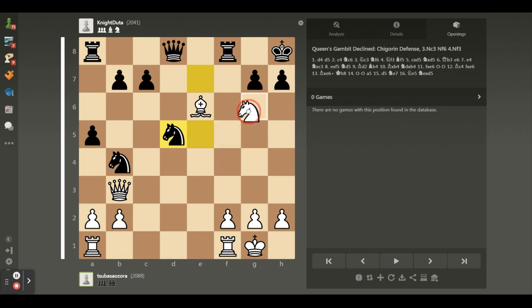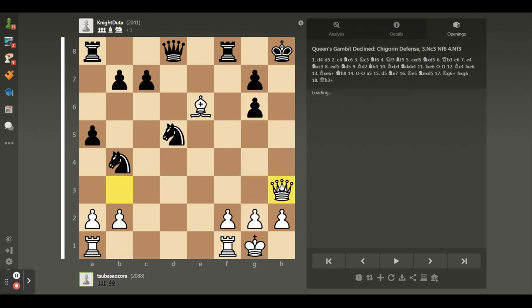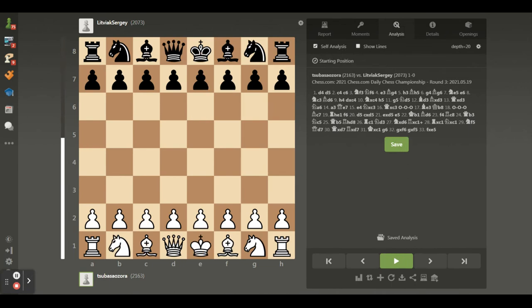During the game I played knight g6 and my opponent resigned due to h takes knight, queen h3, and checkmate. Let's begin the game.